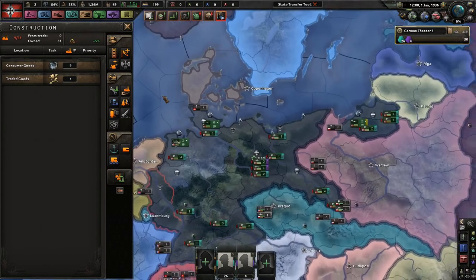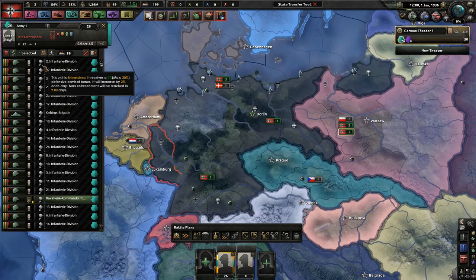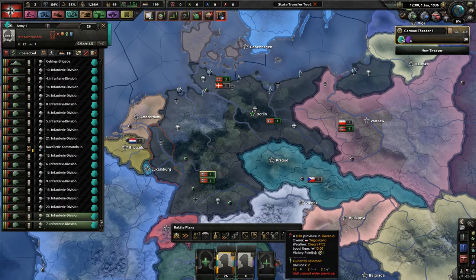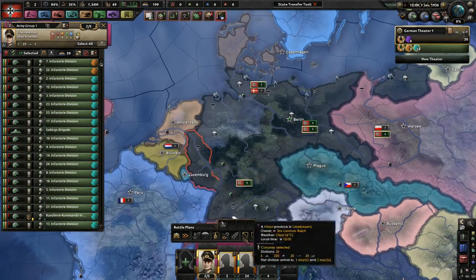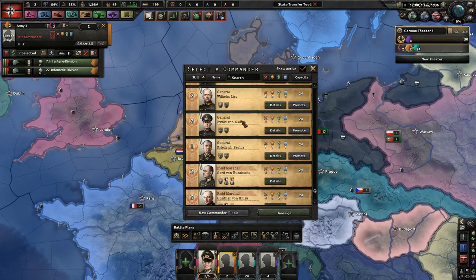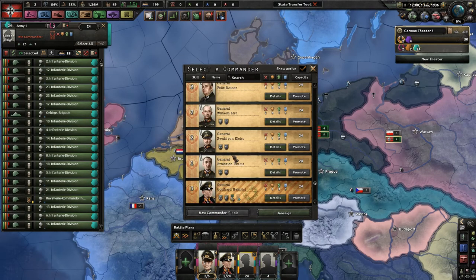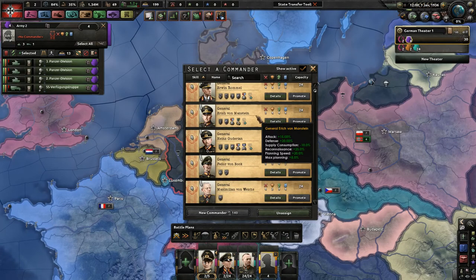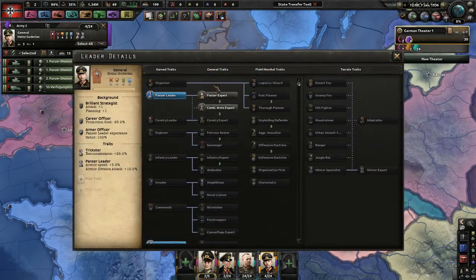Let's do some basic housekeeping first. I'll convert you instantly to an infantry division. Let's form a new army group. Walter Model, doesn't matter — infantry guy. Henricci, that's fine. Schultz. And we want a very good tank general. I love von Manstein, but Heinz is also very good. Let's do Heinz because he gets better promotion costs. Panzer Expert is really good.